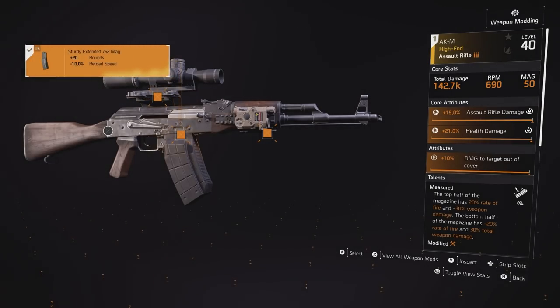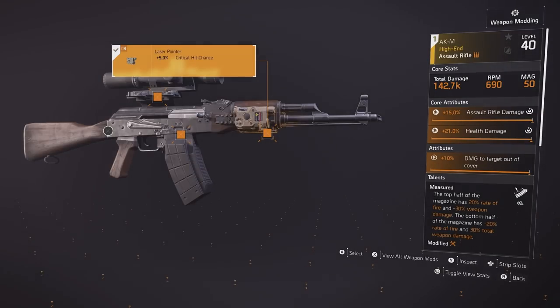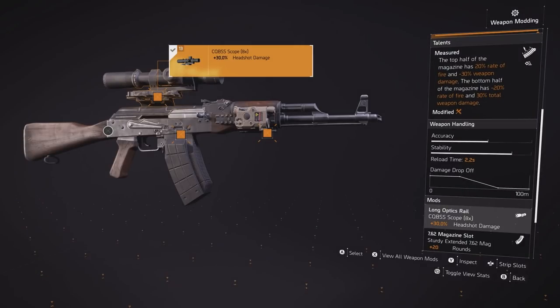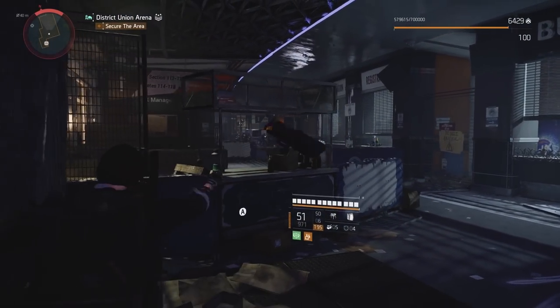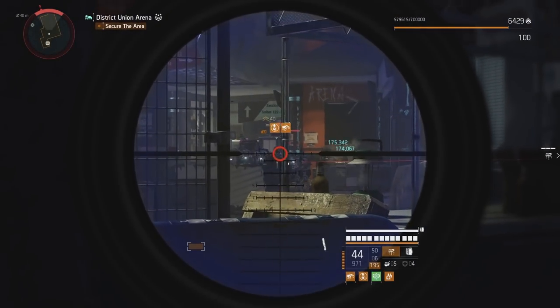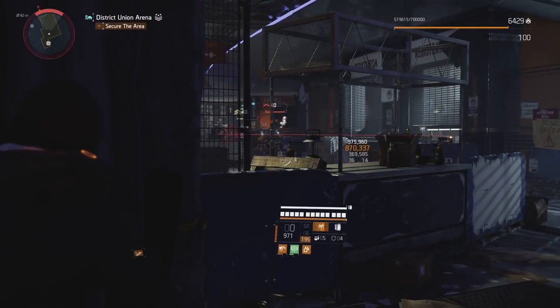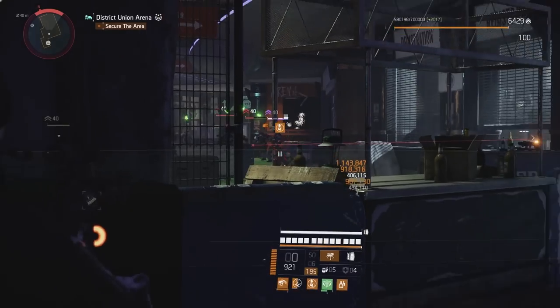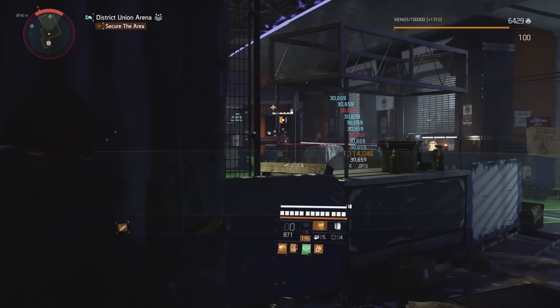I have the 8x scope for 30% headshot damage, and extended mag with crit mods. Damage to targets out of cover is the bonus attribute, and Measured is the talent. This was tested against Strained and Optimist, and for ARs it does produce the highest damage value on the back half of the mag. The speed ramps are nice — you get faster RPMs for more burst damage, which is great on a slower AR. On the back of the mag it gets even stronger and slows down, which actually helps land more shots on target if enemies are still alive.